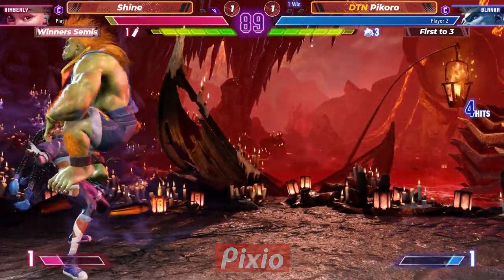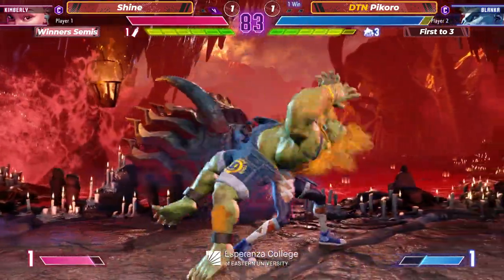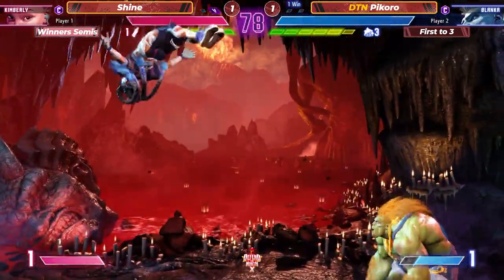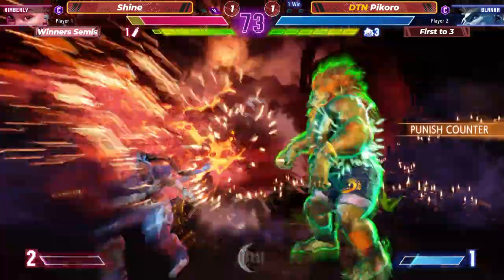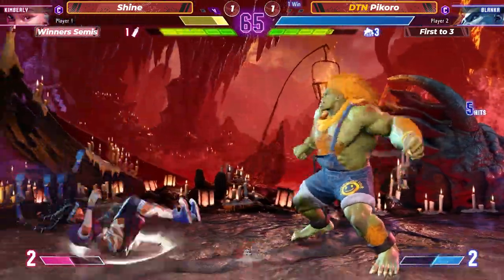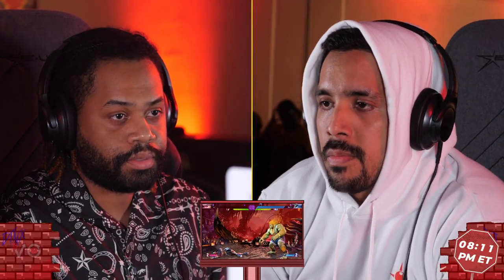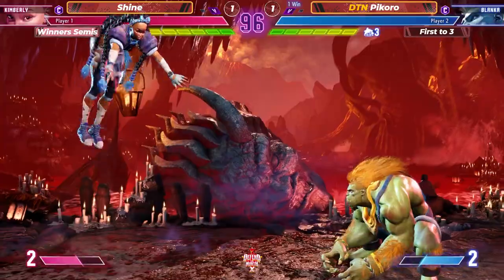Got a little walk-up throw. Getting a little overzealous on the command grab — he saw it twice already, into the corner, trying to mix up the pressure right here. I love the stagger. Piccaro in the corner, but ABC — always be charging. What a bait for the whiff punish. Baits it out, and now going to run him down. Gets the command grab. One more mix will do it. And there we go — one round apiece, 1-1 even up. We are in game three and every round has gone to the final round.